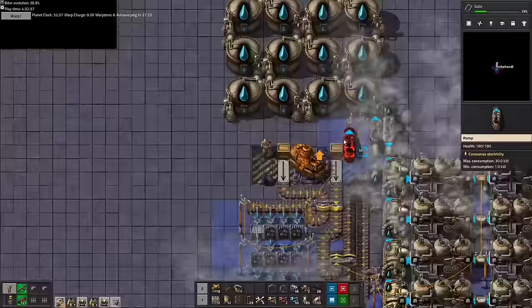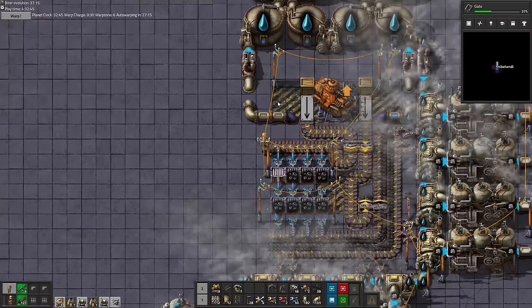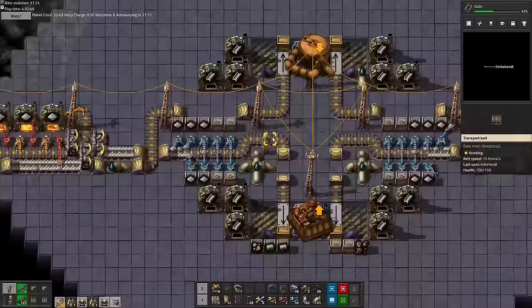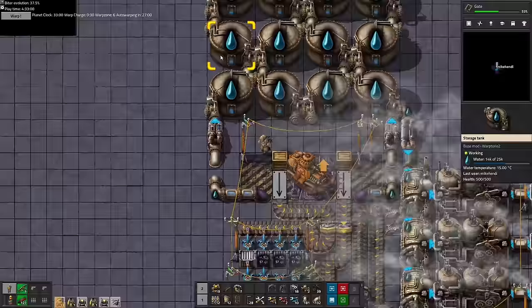But actually, our doubled water intake hasn't been functional at all so far due to the warp pipe transfer limitations. We need to hook up both water lines individually through separate warp pipes to take advantage of the two offshore pumps we put up. Now we are taking in over 2000 units of water per second. Nice.